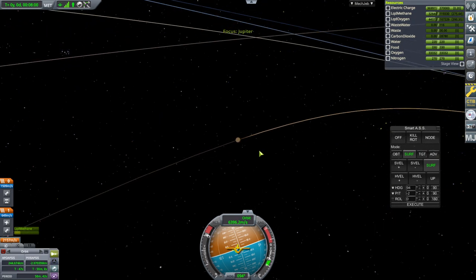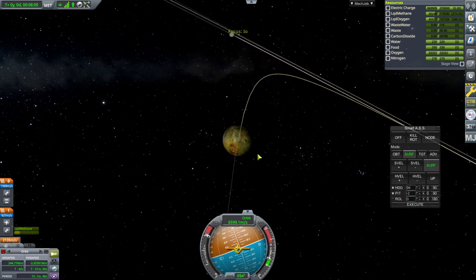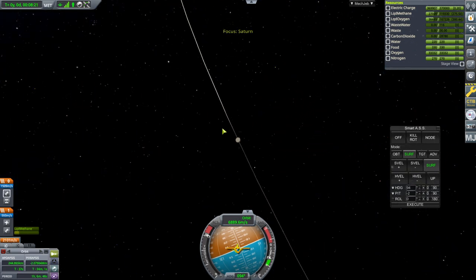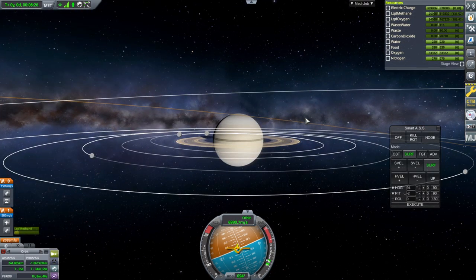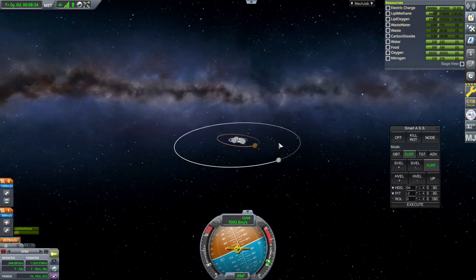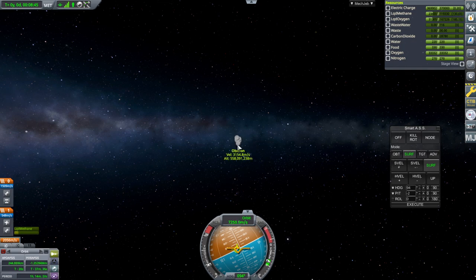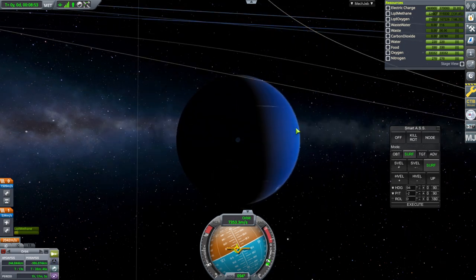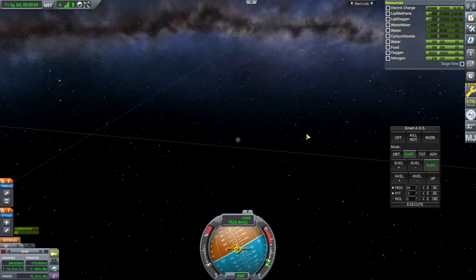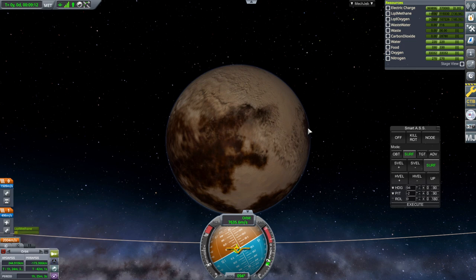Jupiter is looking Jupiter-like. I'll check Io — Io is definitely Io. Does Saturn have rings? It does have rings. Is it a little bit squished? It's not squished — I remember there was a version of Real Solar System where it was properly squished. Uranus has its axial tilt. Neptune is very blue, and with Triton. And last but certainly not least, Pluto. We don't have any of the other bodies, and only Charon. Pluto's texture could do some work.